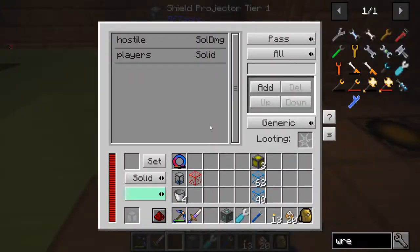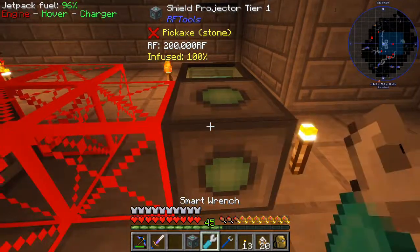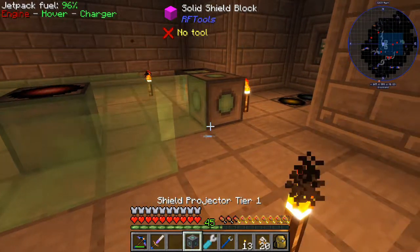Now we can set this to look different — we can make it straight up invisible, but I think we're just going to try to make it a shield one. There we go, like so. It's semi see-through, has an eerie nice effect to it.